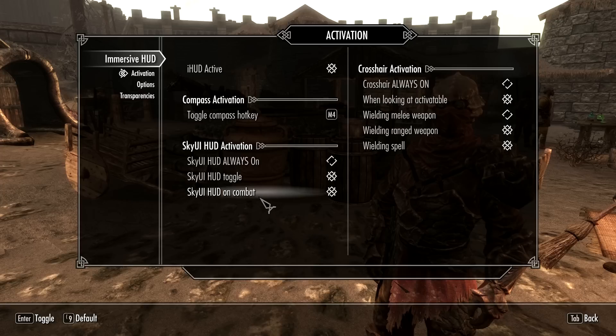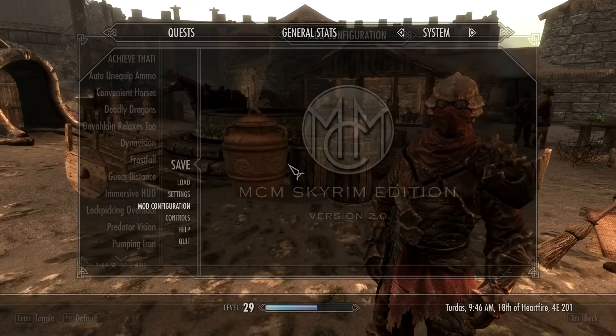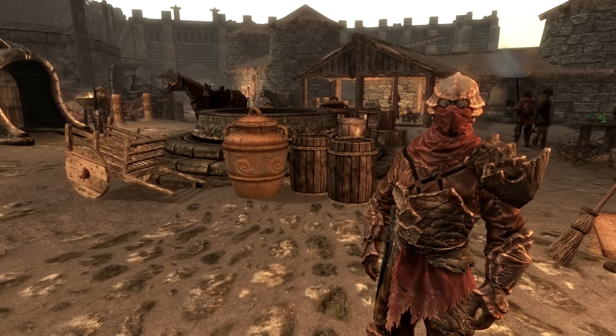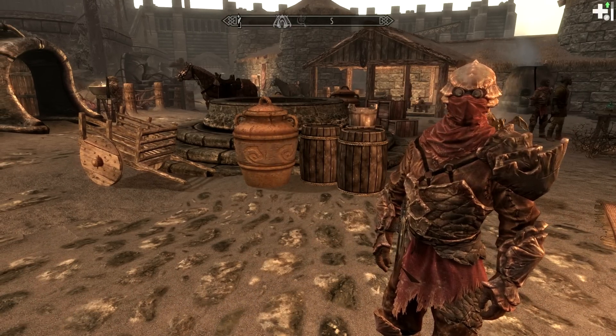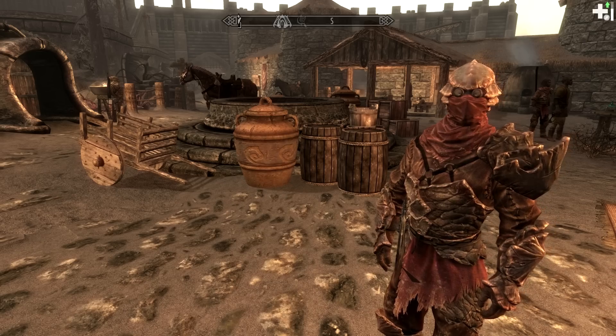I've also set the default for on combat, so if you go into combat, your spell icons will appear, letting you know which spells you've got active. That's kind of useful, but it's completely up to you how you want it set up. Now when I go back, that icon will disappear unless I toggle or go into combat, which I'm not going to be doing now. This is very useful.